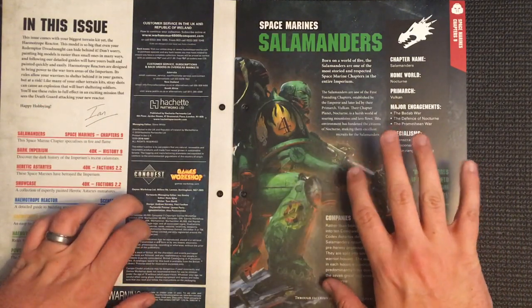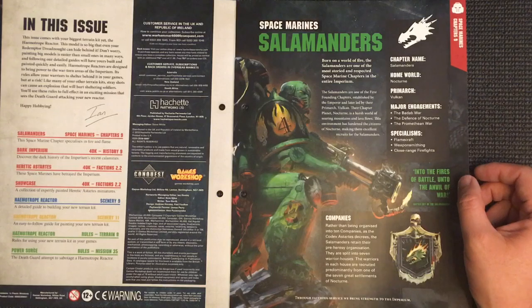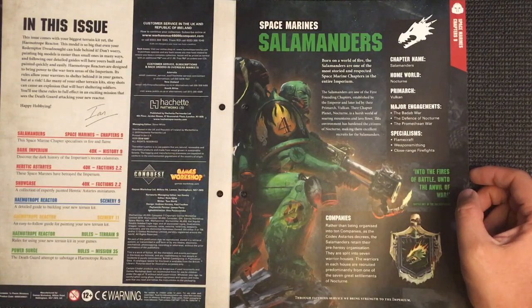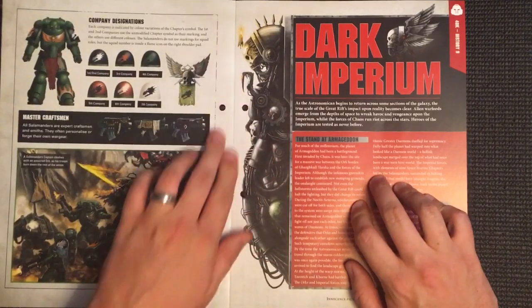Salamanders - born on a world of fire, the Salamanders are one of the most storied and respected Space Marine chapters in the entire Imperium. They are one of the first founding chapters, established by the Emperor and later led by their Primarch Vulkan. Their chapter planet Nocturne is a harsh world of soaring mountains and lava flows. This environment has hardened the citizens of Nocturne, making them excellent recruits for the Salamanders.